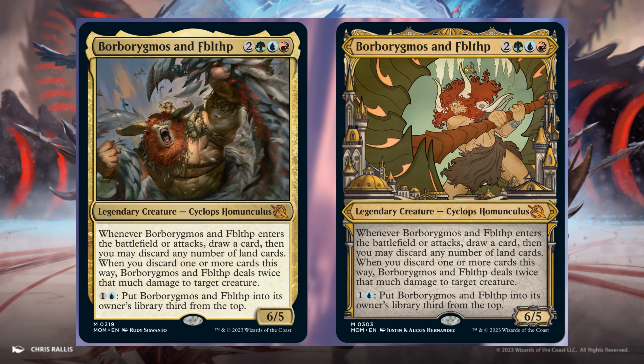Borborygmos and Fblthp — 2 and 1 Green, 1 Blue, and 1 Red. It's a 6/5. When it enters the battlefield or attacks, draw a card, then you may discard any number of land cards. When you discard one or more cards this way, it deals twice that much damage to target creature. For 1 and 1 Blue, put it into its owner's library third from the top. Available in a normal version and a showcase version.